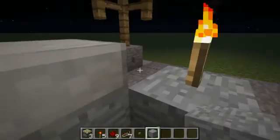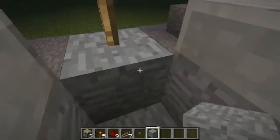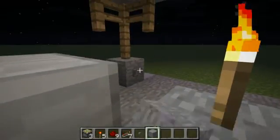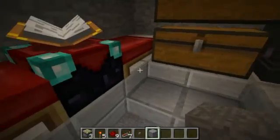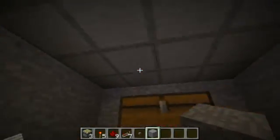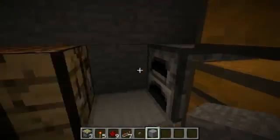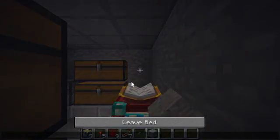I put a torch on so I can see. I didn't get on fully. I have slabs as my floor, and I added another slab on top of it to place stuff. In this house I can have two people. And there you go.